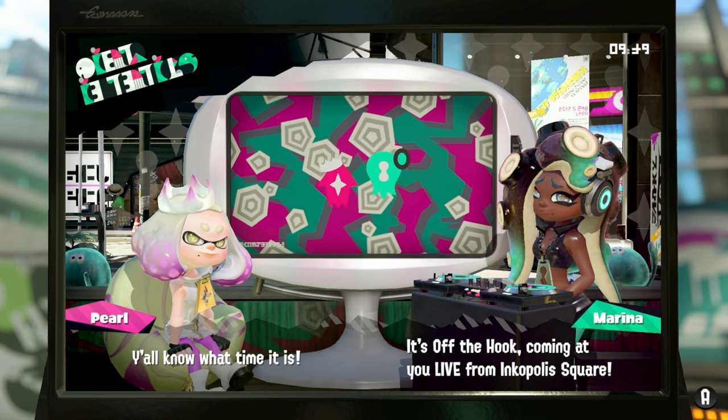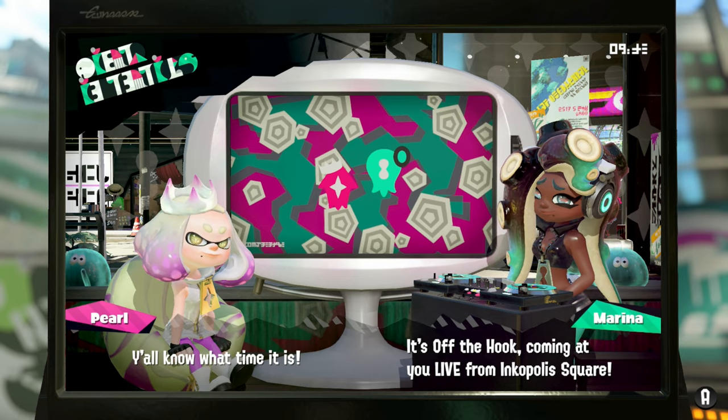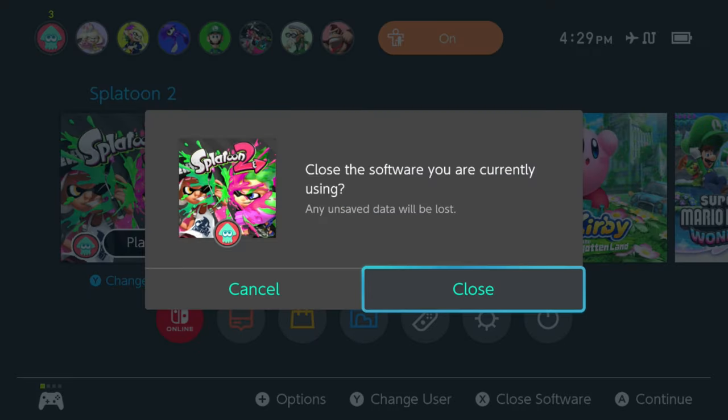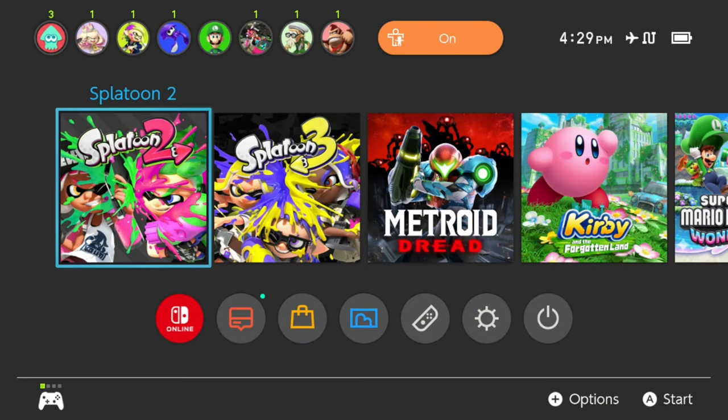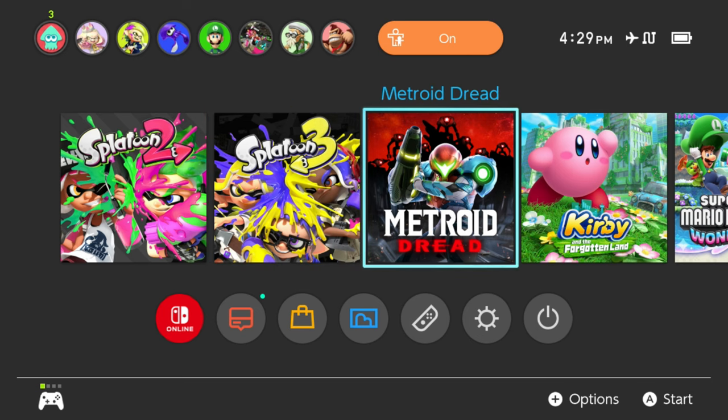I like to use this test for things — it's a lot easier to tell the TV border in Splatoon 2 compared to Splatoon 3's menu icons. On the home screen here, if we flip to Full you can see things get raised. The blacks on that Splatoon 3 logo look raised — you can really differentiate them — but that's not correct. Your blacks should look black, not gray. If I pull up Metroid Dread on the wrong setting, you can see the gray in the background that's supposed to be black.